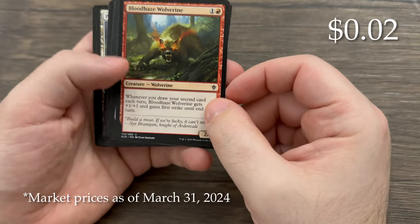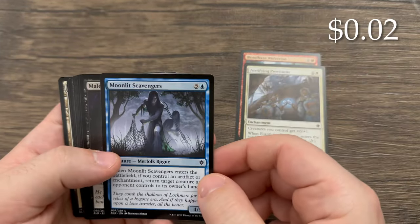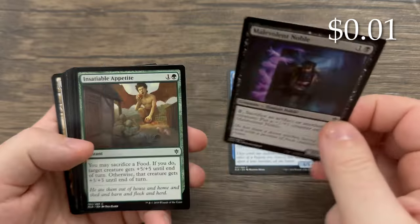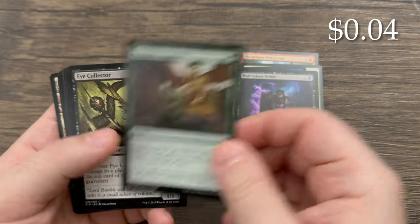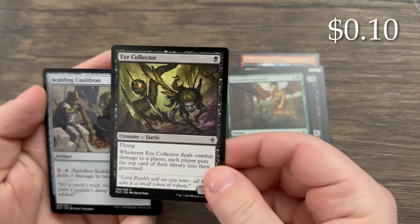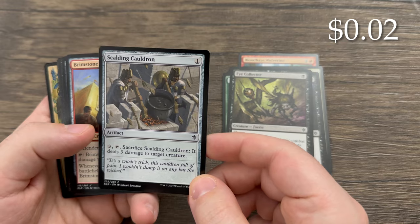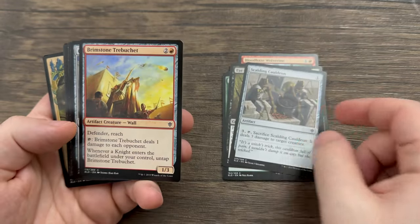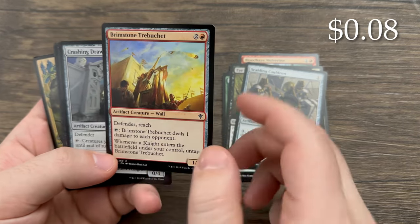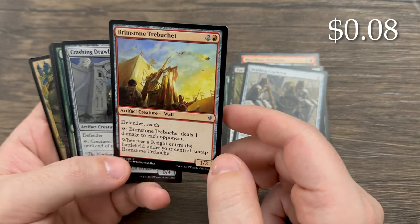So: Bloodhaze Wolverine, a common. Fortifying Provisions, a common. Moonlit Scavengers — interesting, common. Malevolent Noble. Insatiable Appetite. Eye Collector — little fairy guys that collect eyes, apparently. Scalding Cauldron — you can pay three to sacrifice it and deal three damage to target creature. It's a whole penny. Brimstone Trebuchet — I think I have this in Torbran. Defender with reach. You can tap it to deal one damage to each opponent, and whenever a knight enters the battlefield under your control, untap it.